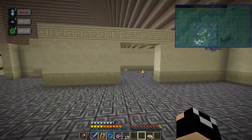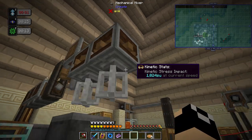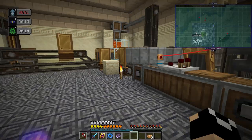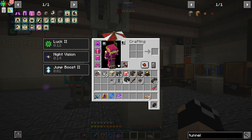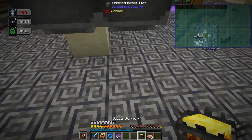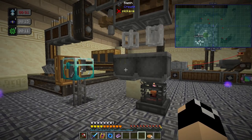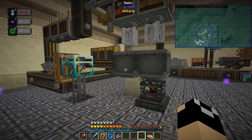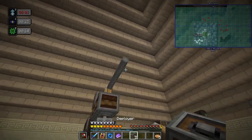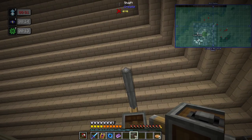Now let's set up the other mixer. We're doing great on stress units. We'll put the basin in here — this one will have a blaze burner underneath, mainly for making andesite alloy and stuff that doesn't need to be heated. Now we're setting up our very first sequenced assembly system right up here, putting in deployers.